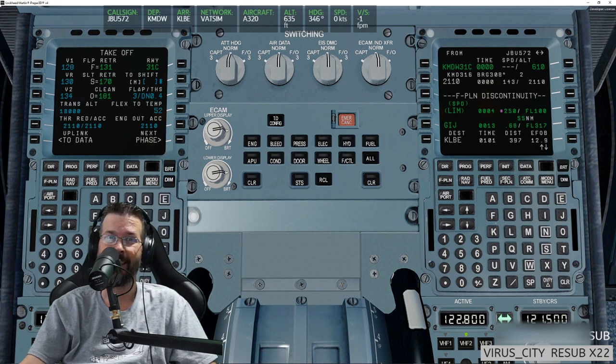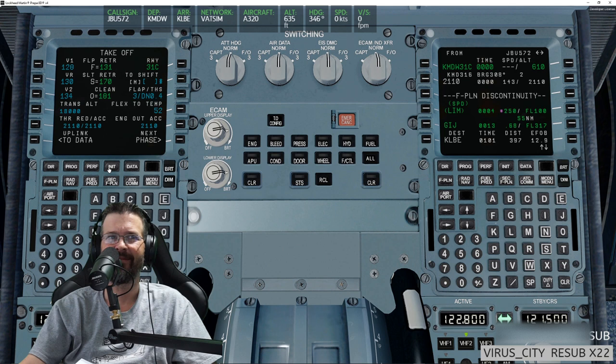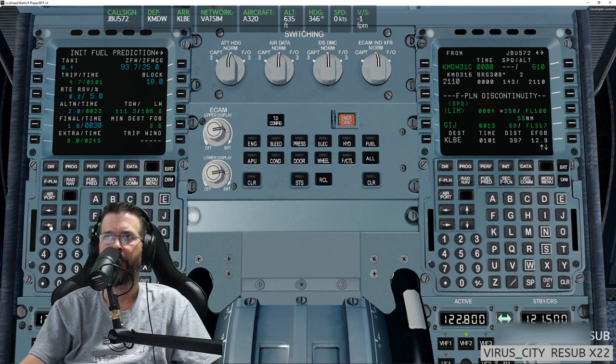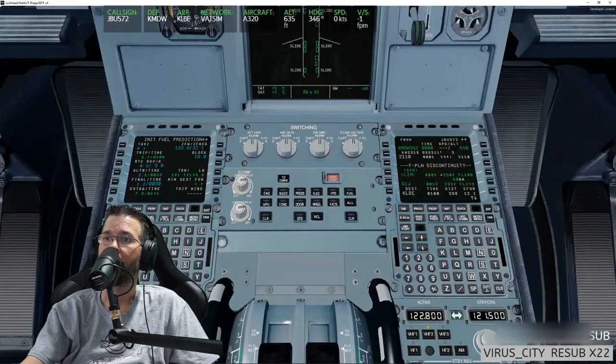Go to the INIT page on the left or right — doesn't matter. Go to the next page, right arrow. Just to be safe, click on ZFW/ZFWCG to see if it's changed — it changed drastically. Go up to the upper ECAM to see how much fuel you have on board — 17.2. So put in 17.2 for the block fuel.